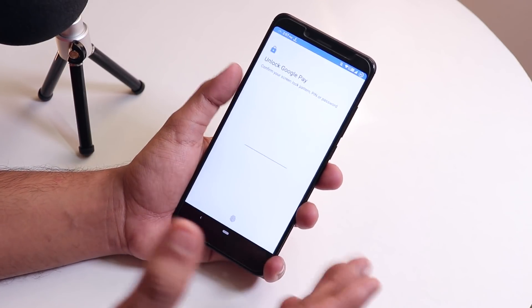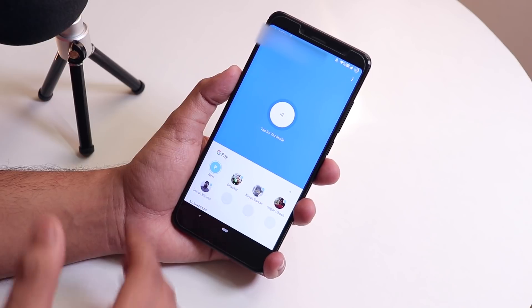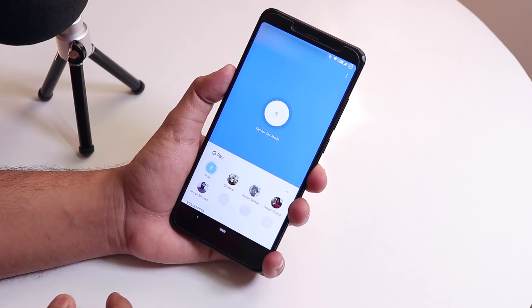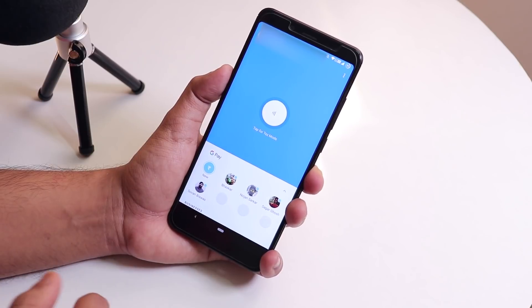The next thing is Google Pay — it is working fine, but for that you need to disable the Phone and Messaging permissions of the Google Play Services app. Just go to App Settings, find Google Play Services, go to Permissions, disable Phone and Messaging, then set up Google Pay and it should work super fine.